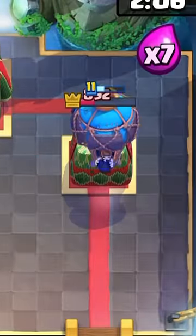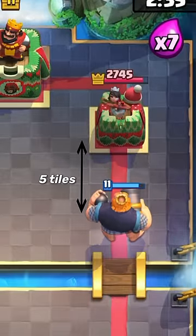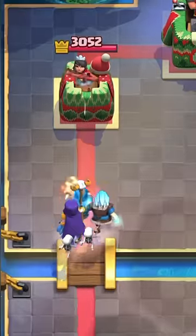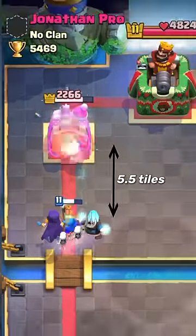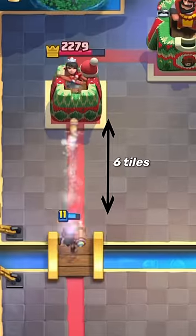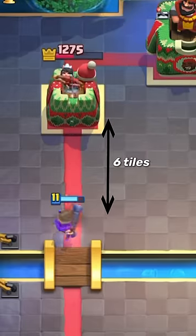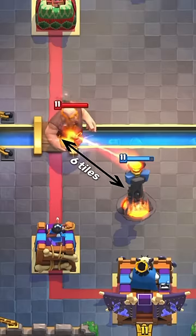For context, a balloon has the smallest range of zero tiles as it has to be right next to the tower. A royal giant has a range of five tiles. A night witch, a witch, and a wizard have a 5.5 tile radius. The Bandit has a six tile radius, which is the same as a firecracker, a flying machine, a musketeer, and surprisingly the same with an inferno tower.